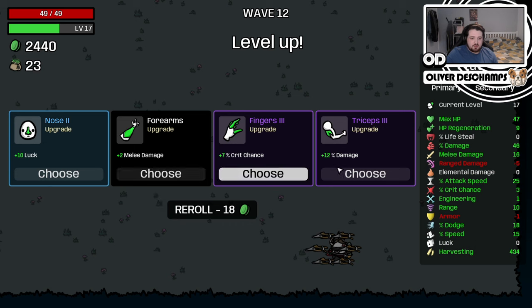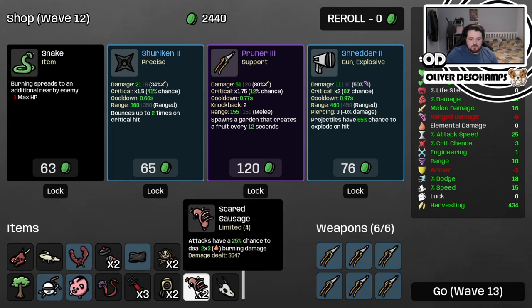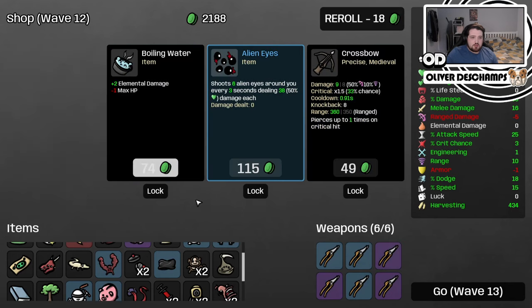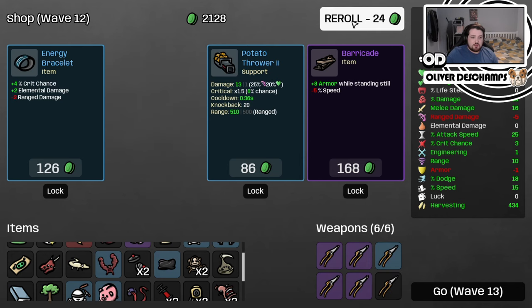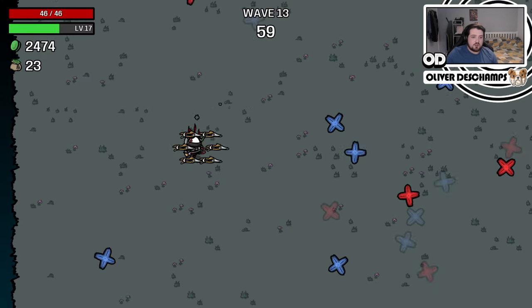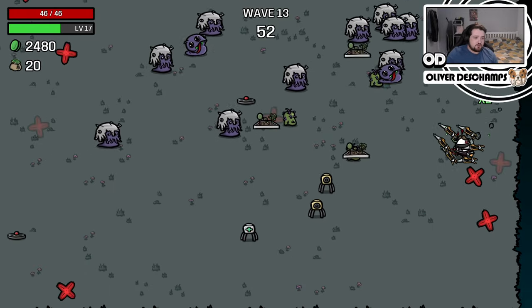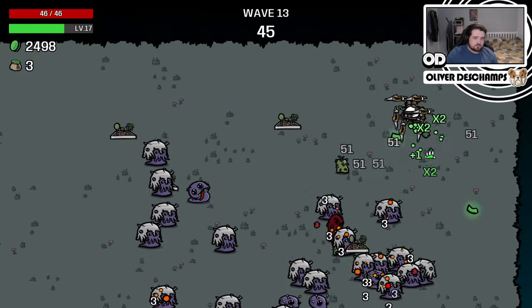Definitely take that. Let's take the damage increase. Some new prunes. We do have two of these, so this is probably not the worst thing to take — we combine and buy. Let's combine and buy, then reroll one more time. Dodge! We did want range though. We'll save it, because now we're on 2,000 and we should get a tasty amount of stuff, as well as some gardens churning out fruit right now. But it's only wave 13, and I feel like we've got so much buying potential to afford overpowered stuff, which is pretty great.